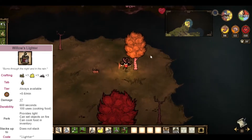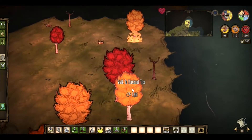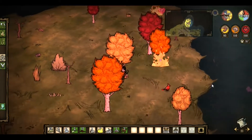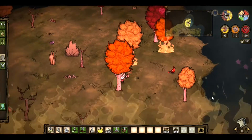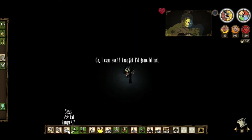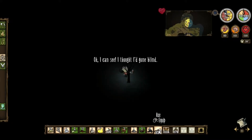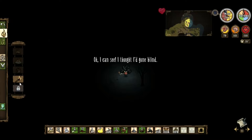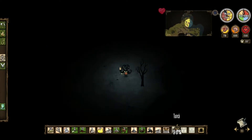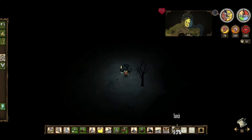The lighter lights things on fire — obviously, many things in fact. It provides light, less than a torch as you can see, but still prevents attacks from Charlie, which can also be done with a well-heated thermal stone. Willow will gain a small sanity boost when the lighter is lit, and it provides a small amount of heat.